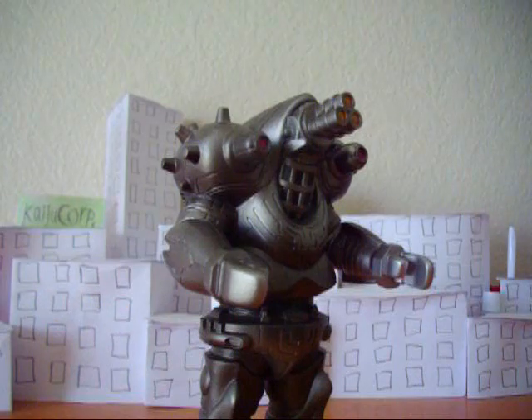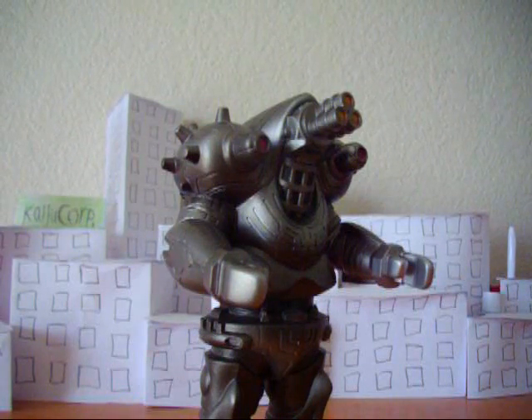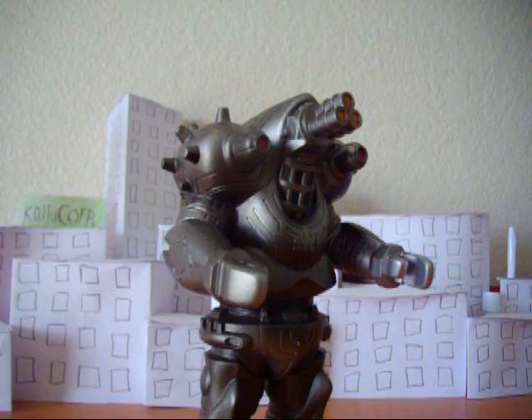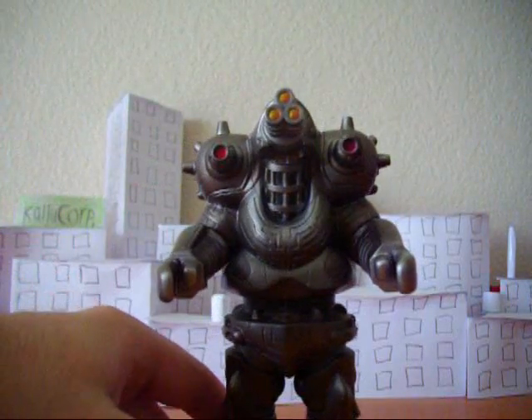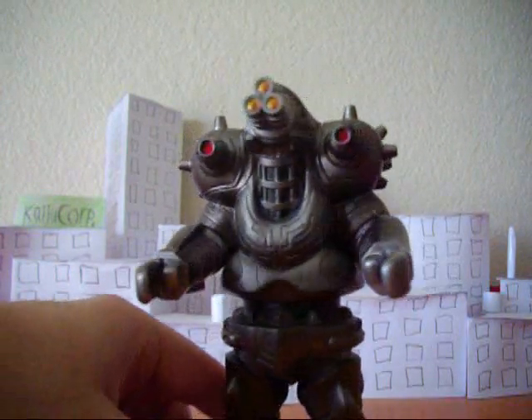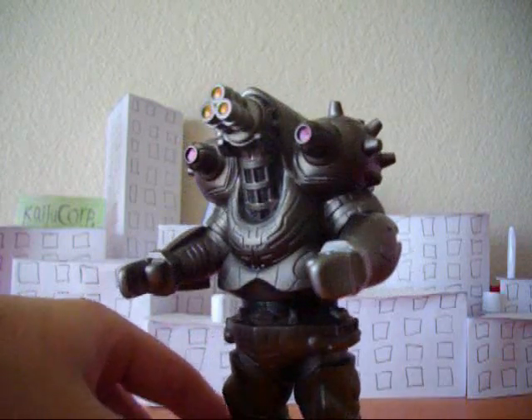Let me get through his history real quick. He appeared toward the end of the Ultraman Mebius series. Mebius went out to fight him and was getting his ass kicked, so Taro came in, saved him, and kicked Imperializer's ass by blowing him up with his Storium Ray. He only blew off the top half, but Imperializer can actually regenerate. He can also teleport away, so he teleported away and regenerated later and came back.